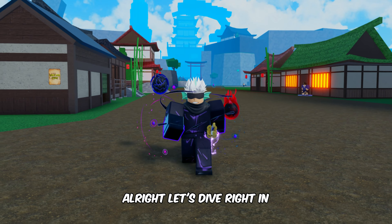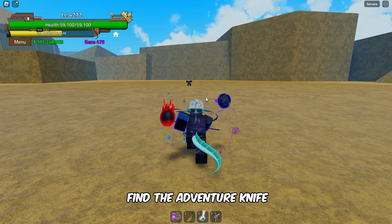Alright, let's dive right in. On Dead Tundra, you can find the Adventure Knight. This weapon has a 1% drop chance and can be obtained by defeating the Flame user.